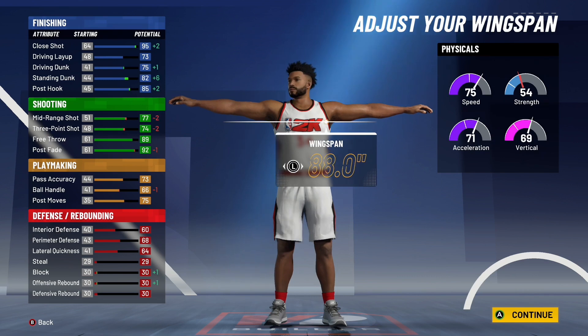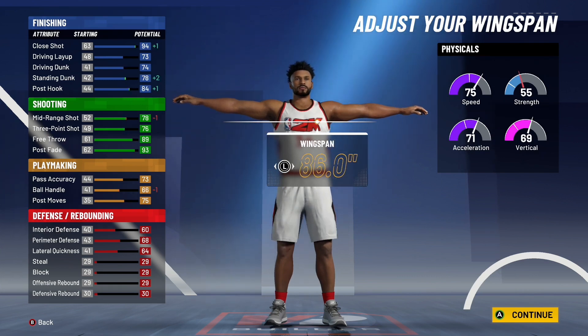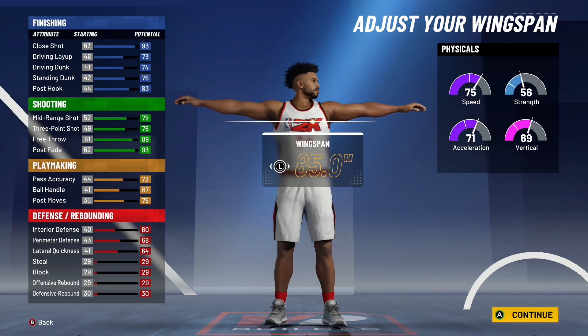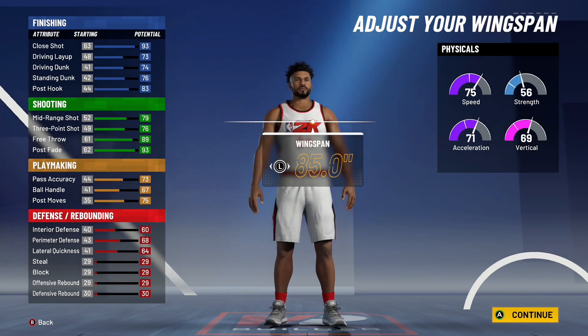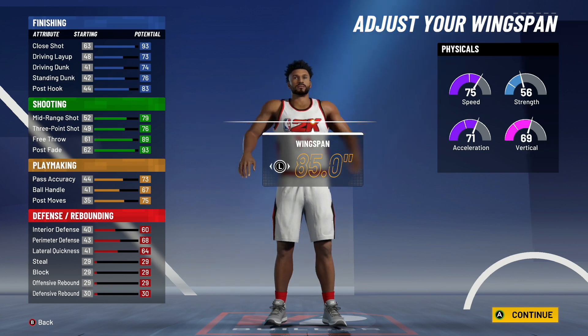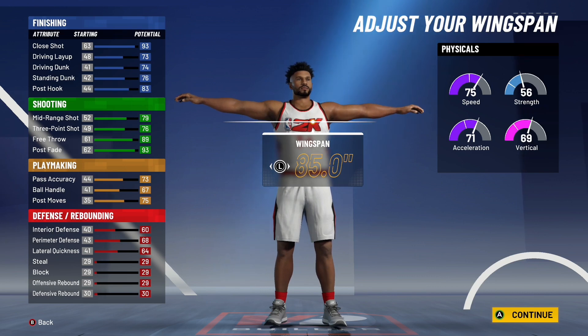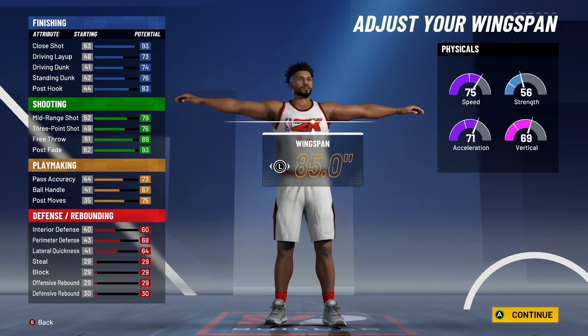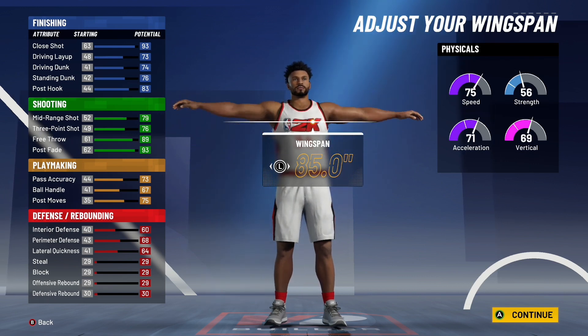Moving on to wingspan with this build. You do have 27 shooting badges, so keep that in mind — you're getting Hall of Fame badges. If you want to max your wingspan out, you'll still be able to shoot pretty good. Personally, I'm going to leave the wingspan at 85 inches. When you hit 99 overall, you get a plus 4 to all your attributes, so you'll have an 83 midrange and an 83 three-point shot at 99 overall — absolutely insane. Medium wingspan still gives you good defense without affecting shooting. Also, this build is getting big man contact dunks off rip. The requirements are at least a 50 driving dunk and a 75 standing dunk, and we meet those requirements. We're also power forward, so we're getting big man contact dunks off rip.